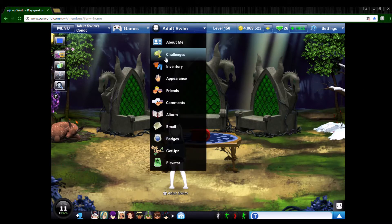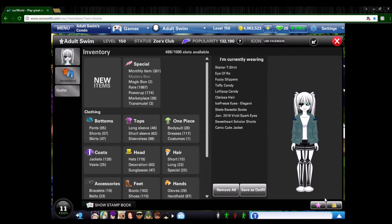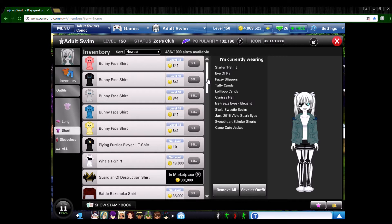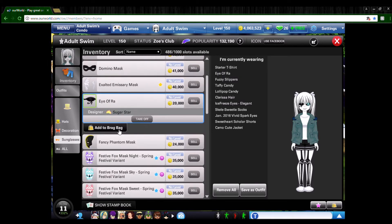I'll show you in my inventory the things you'll need. They're kind of easy to get a hold of — all of this is very easy, actually. The list isn't very long. The first thing you're going to need is a white starter t-shirt. You can get these for a hundred coins at Bola — it's really cheap. It works because we know Sans only wears a white shirt and some shorts. The next one is Eye of Raw, for Sugar Star. This one costs gems; I managed to find it on the market for a couple thousand.